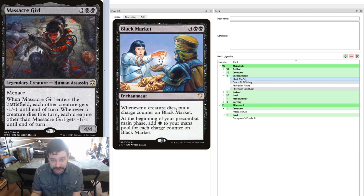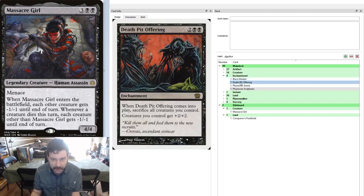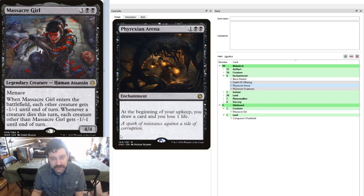Moving on to enchantments. Black Market is here because creatures are going to die and it's going to give us a ton of mana. Death Pit Offering: you drop it, ideally onto an empty board, and all your creatures from here on out have a +2/+2 Anthem effect applied. That means any creature in the deck can crew any vehicle, and the vehicle will also receive this bonus — the downside being that for Massacre Girl you'd have to rely on other players having 1-toughness creatures. Phyrexian Arena: beginning of your upkeep, draw a card, lose 1 life. The price on this one is rising — it's like $13 US now — but it's a card that could be replaced by some sort of instant if you prefer instant-speed card draw.